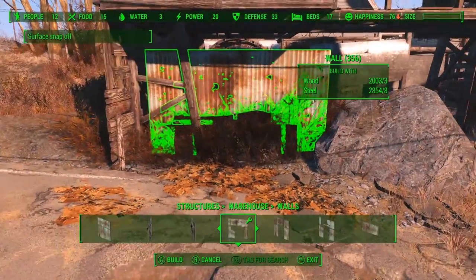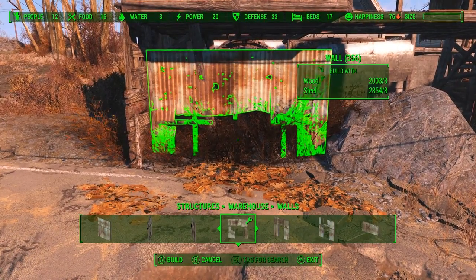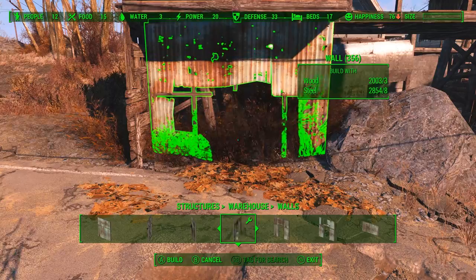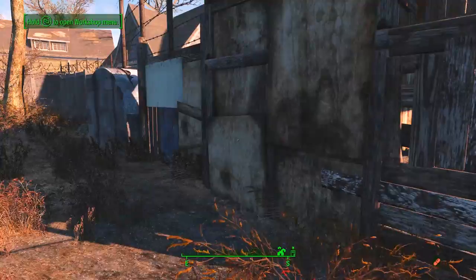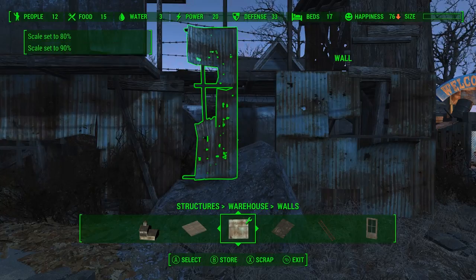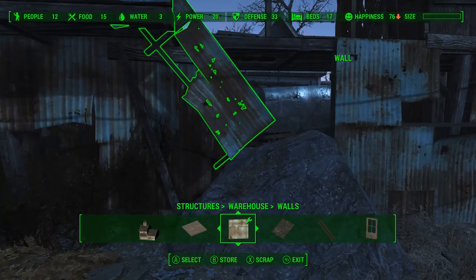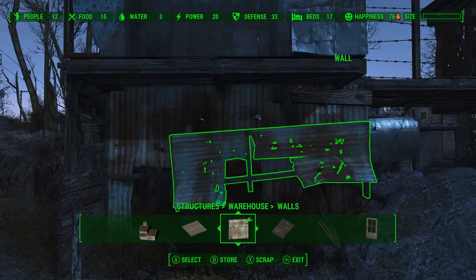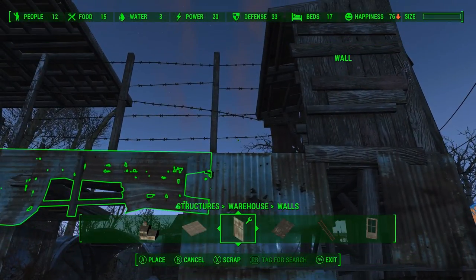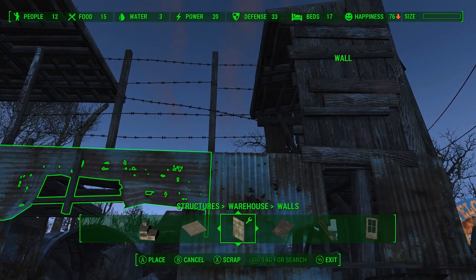Now we're going to have to close off this wall. We're going to go into the warehouse tab and get one of these bombed out wall pieces and glitch that right underneath the walkway here, just so it creates a little bit of an overhang so we can have a little alcove for a turret. Now we have this rock in the middle of the wall here, so we can take one of these torn apart walls from the warehouse tab, shrink it down a little bit, use Place Everywhere to change the angle, and then glitch that into place to cover up some of that gap. It's a little bit finicky, but it does eventually work.